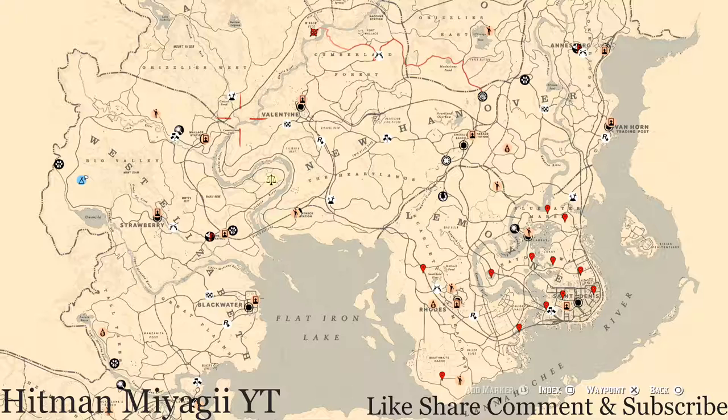What's going on, it's Hitman, and I am back once again with the daily spot updates for Red Dead Online. This is for the family heirlooms, all luxury, the coins, the arrowheads, the flowers, the antique alcohol bottles, all tarot cards, the bird eggs, and the fossils.